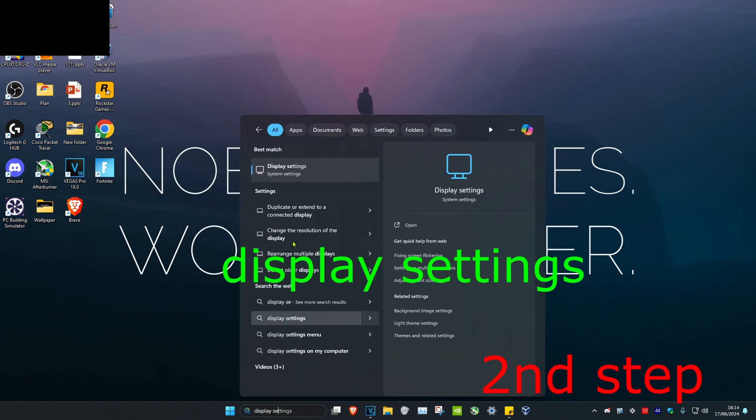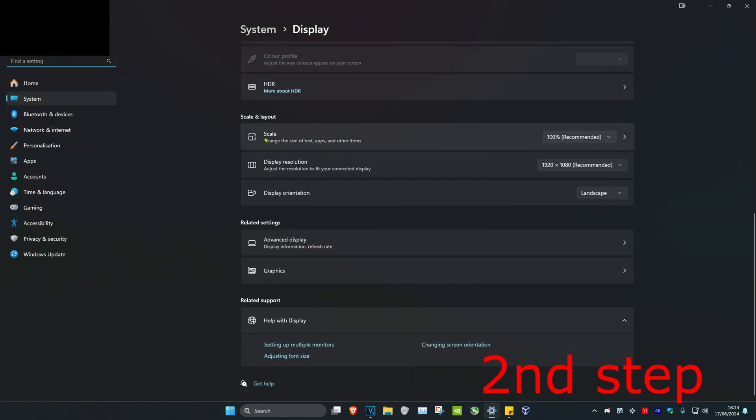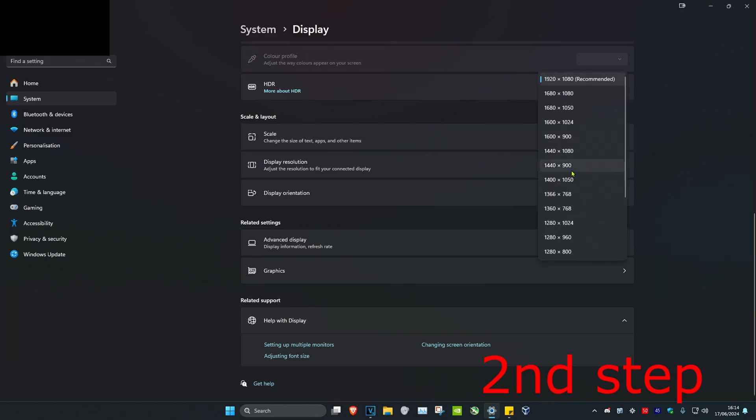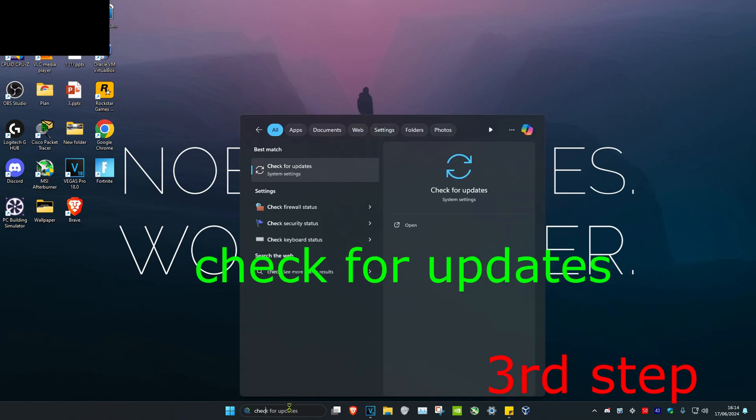For the second step, head over to Search again and type in Display Settings and click on it. Once it opens, scroll down and make sure that Scale and Display Resolution are both set to the recommended option.